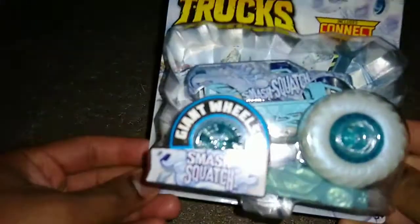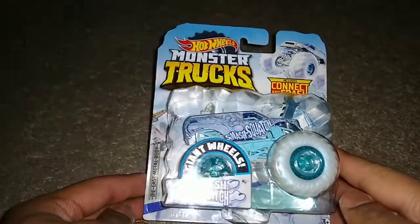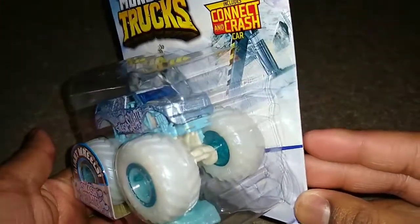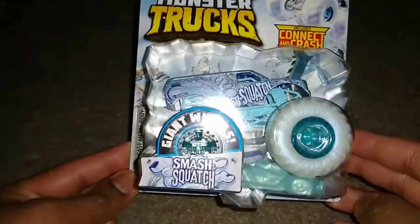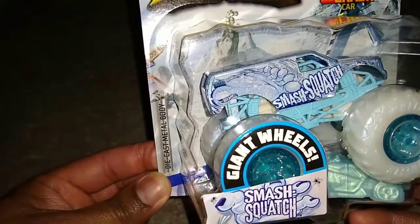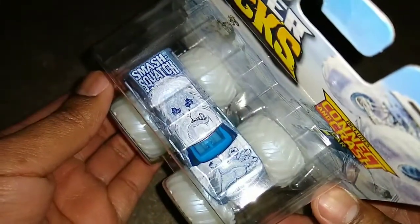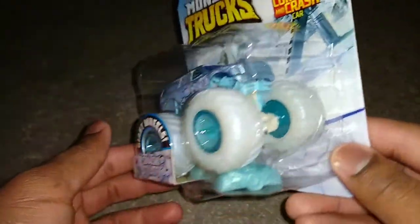And finally, the fifth one and the brightest of all the Blizzard Bashers — Smash Squatch. Check the watch — Ice Cube reference. There are your white treads on it with a bright blue inner rim, because all of the other four have blue inner rims. They've got a big foot to represent Smash Squatch. Oh, he's ready to rip something — look at that face.